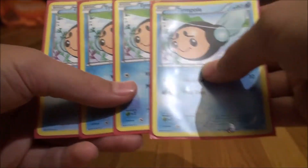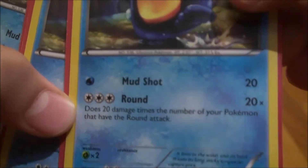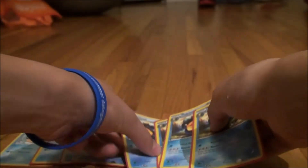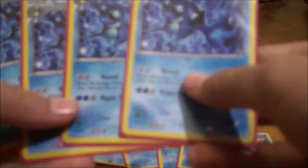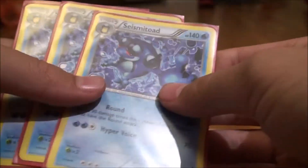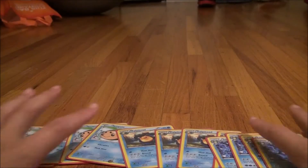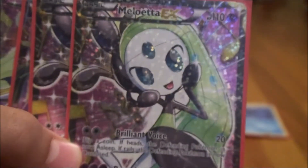Four Temple — it doesn't really matter which one you use. Four Palpitoad, because it has the attack Round. Four Seismitoad because it's your main attacker and it does 30 for two energy, two-color, which is pretty good in consideration of this deck. Four Meloetta Water, because it has the attack Round and it's a Basic.